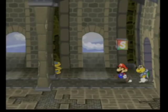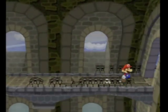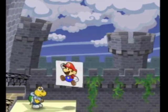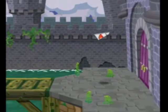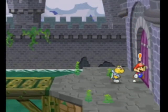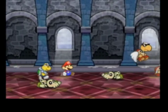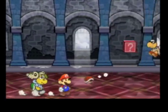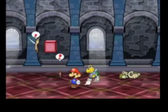Those things always remind me of Chain Chomps - they're like aquatic Chain Chomps. I'm not a Mario aficionado so I don't really know what they're called. I hereby dub them aquatic Chain Chomps that look like Piranha Plants. Anyway right here we get Power Bounce - that's pretty useful, I'll show that off later on.